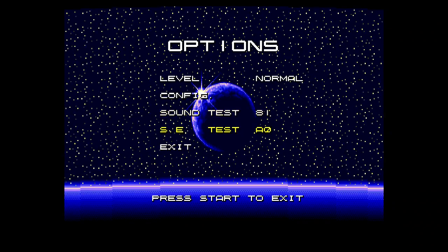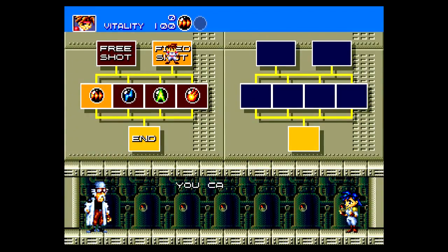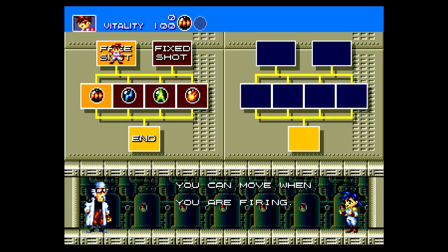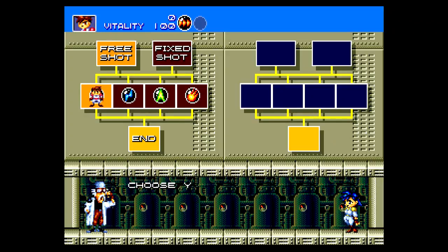I think there is a password for doing various sound tests and screen tests. We'll keep it on normal — you know, that's me being brave. Now our first big decision: choose our character. Freeze shot means you can move when you're firing — if we're holding B, we can still move. But fixed shot means when we're holding B to shoot, we're standing still, but we can fire in all directions and rotate. But we're going to run and gun.